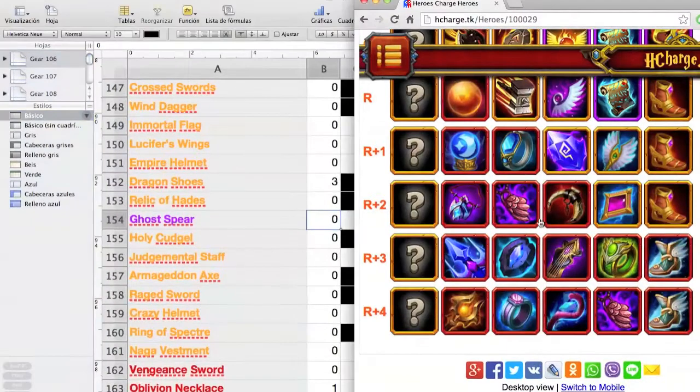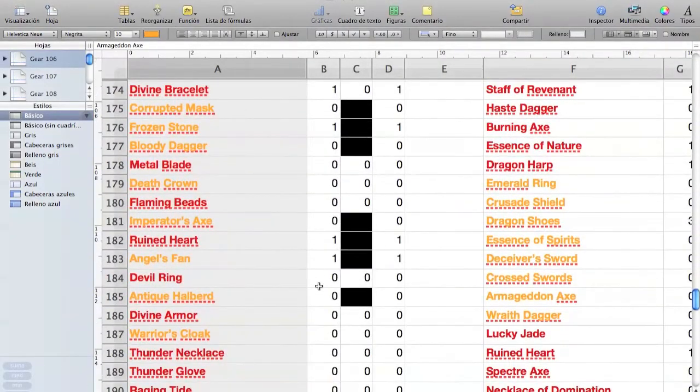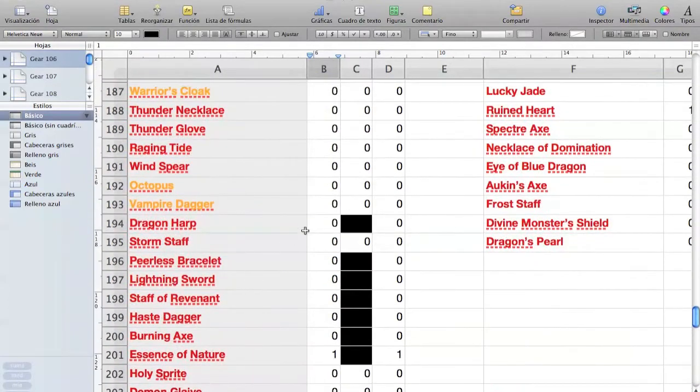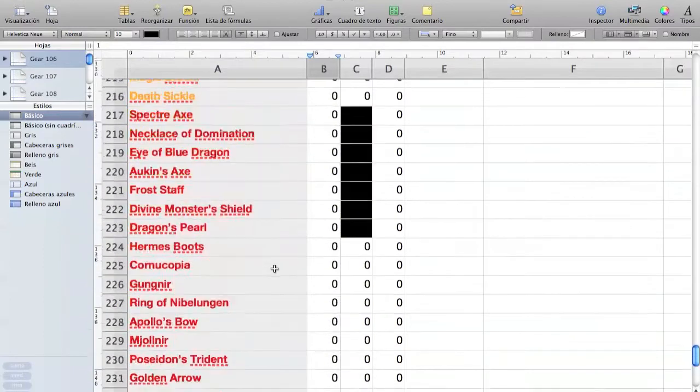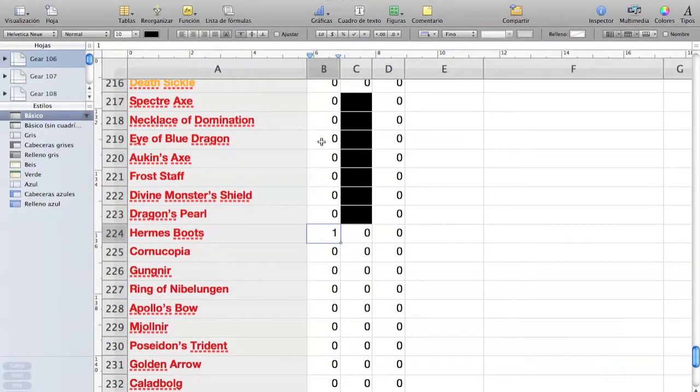For Red+3, we need four items which you can get at level 105: Eyes of Blue Dragon, Dragon Harp, Devil Ring, and Hermes Boots. Let's write those in — Devil Ring one, Dragon Harp one, Hermes Boots one, Eyes of Blue Dragon one. Now we have all the equipment we need to take a full orange plus 2 sorceress to Red+3 for items.